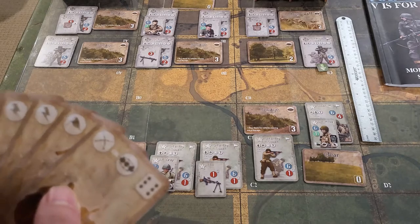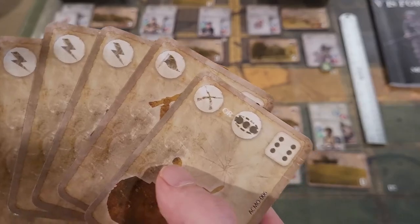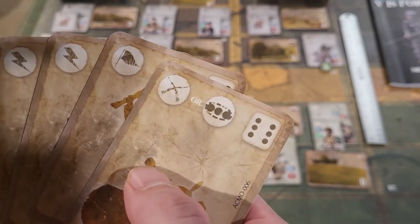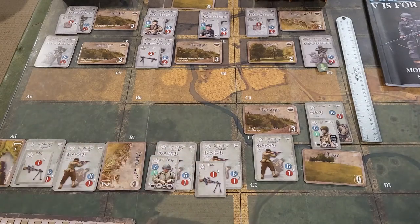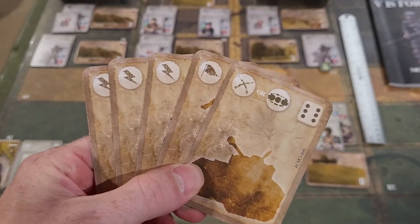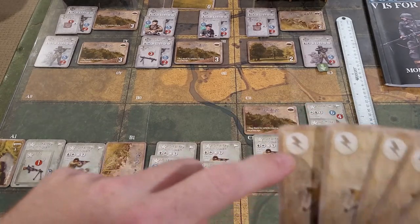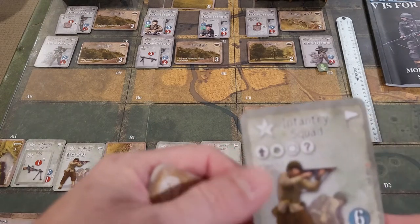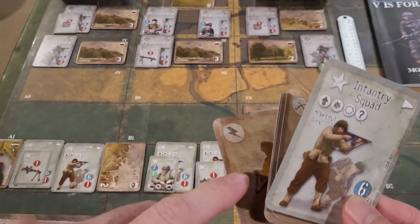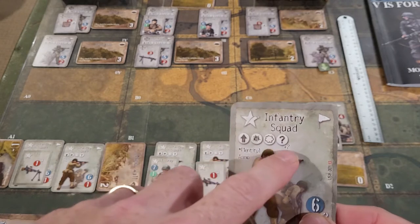Looking at the American hand: we have unit actions, a rally icon, and a melee or overrun card which we don't have use for right now. With a unit action card, you take a look, grab an infantry squad, discard the card with the unit, and you can do anything that's listed on that squad. It's kind of cool.